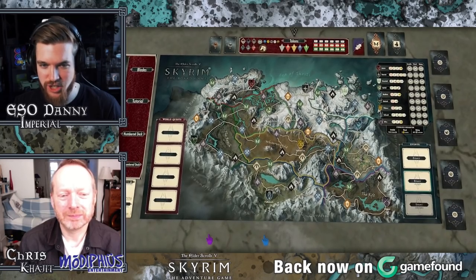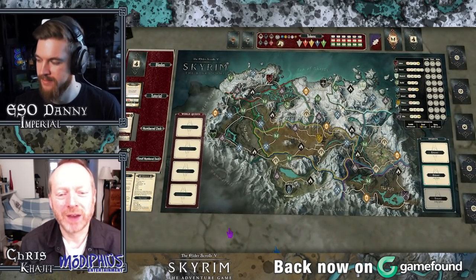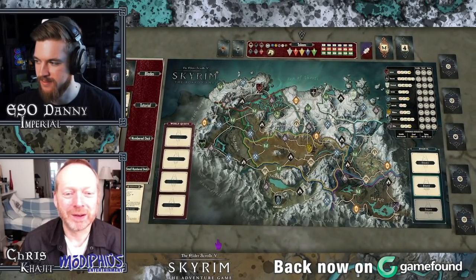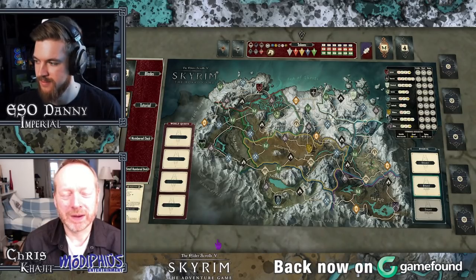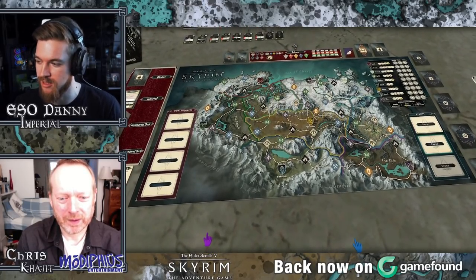Right now we're playing chapter one of the base game. It's a very stripped-back version here — this demo on Tabletop Simulator, which anyone is free to download if they've got the software. You can download this mod for free, the Skyrim Adventure Game, and try the game for yourself. You can play solo or with some mates online. It's one to four players, and you can play it on your own and the game will just adapt to you.